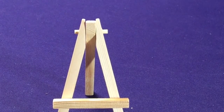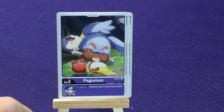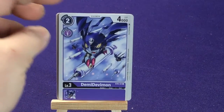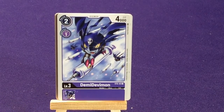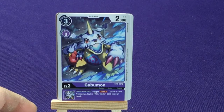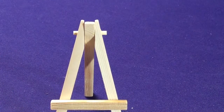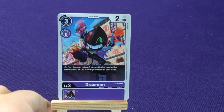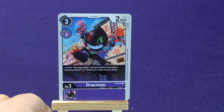Alright, so we're going to get 4 copies of our Digi-Egg — this is going to be Pagumon. On hatching: trash the top 2 cards of your deck. Oh, I love this art. 4 copies of Demi-Devimon, always riding the Demi-Dart. And then 4 copies of Gabumon — when attacking, trigger draw 1: draw 1 from your deck, then trash a card in your hand. He's using his special Blue Blaze attack, I believe. 4 copies of Drachmon — on play, you may return 1 of your purple Option cards with a memory cost of 1 to 7 from your trash to your hand.